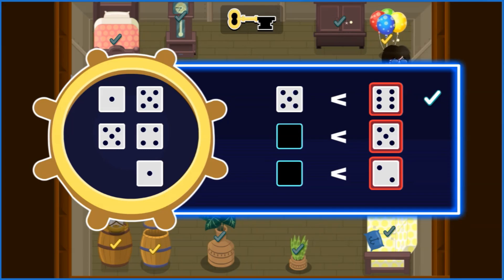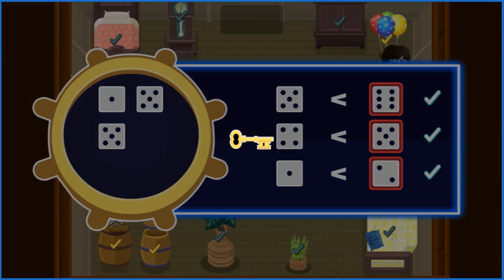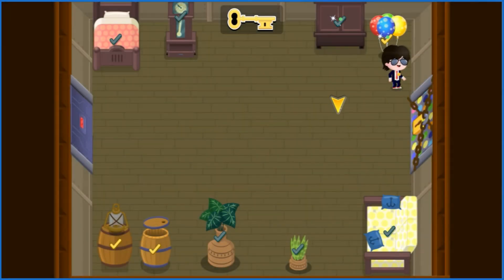Good work, Agent! Just like last time, count the dots on the dice and drag the ones with the smaller number. You found all the smaller numbers. You found the third piece of the key. Good work, Agent! Now we can unlock the door and escape.